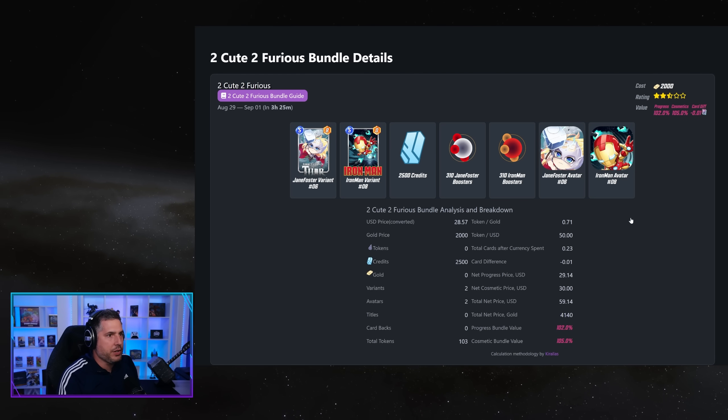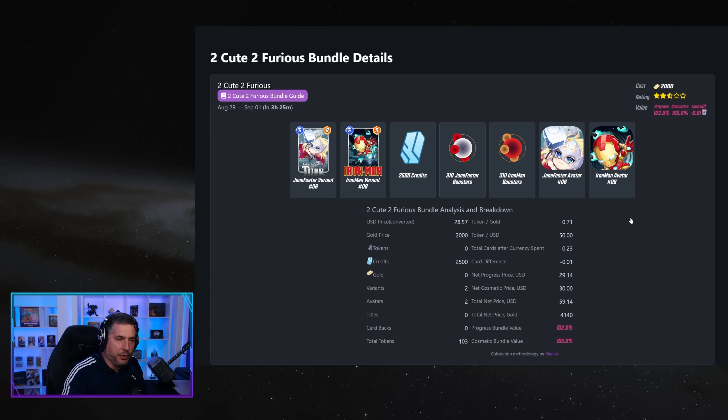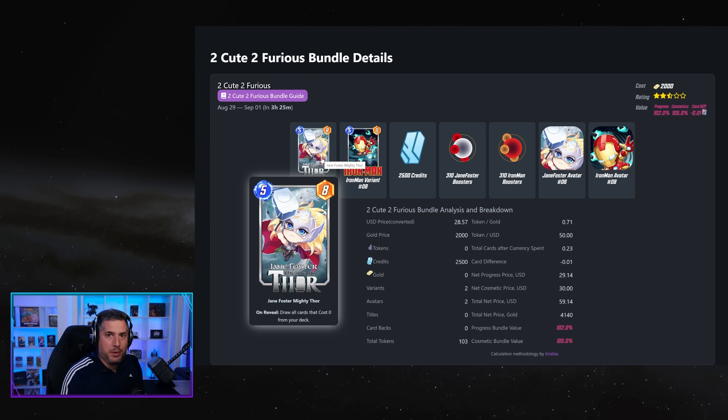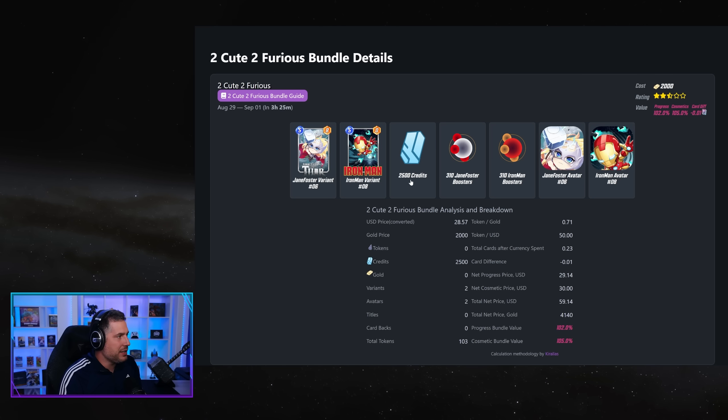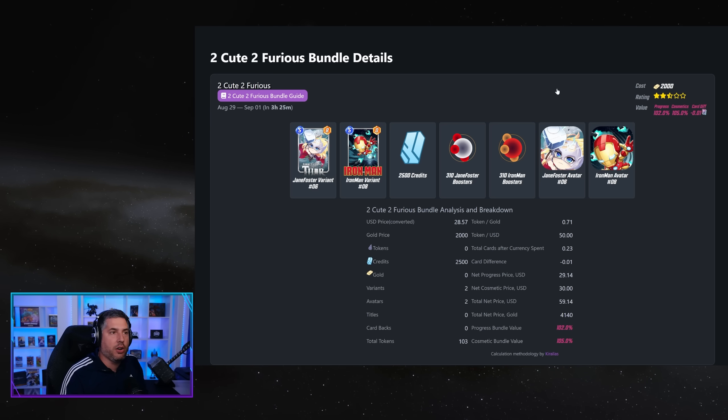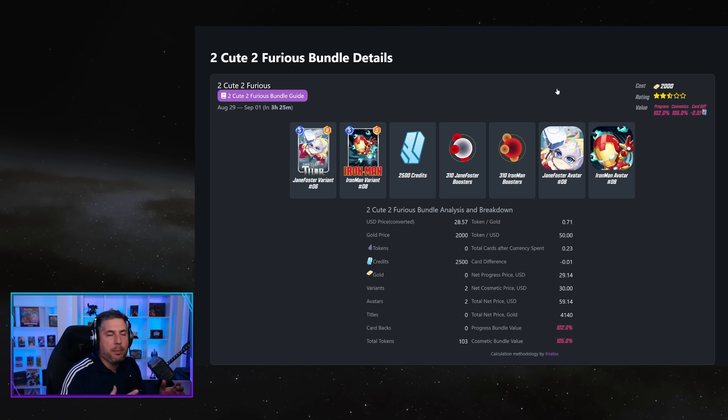Now let's talk about the Too Cute, Too Furious bundle, which is a baseline bundle — and this is why I wanted to showcase it. If you want Iron Man, you don't need it because it starts as a starter card. And Jane Foster, if you don't have Lockjaw, it's pretty much useless. So you're looking at the credits: is 2500 credits worth 2000 gold? Not really — it's essentially near the baseline of what you buy in the shop. You want to use your gold when the value exceeds what you can get in the shop. This bundle is weak because it does not provide enough value from a gold-to-credit perspective.